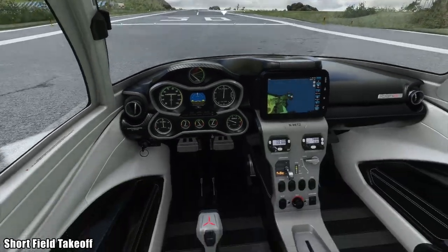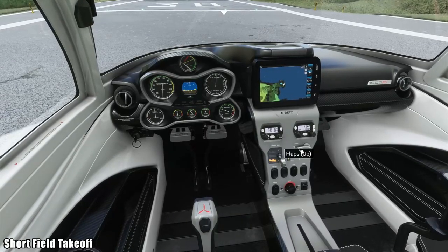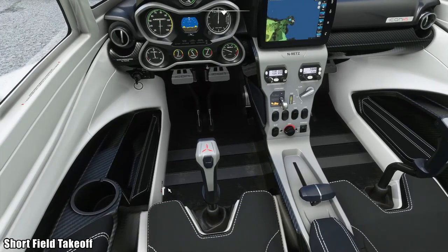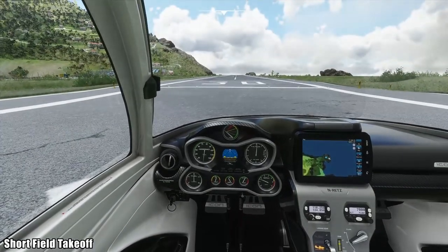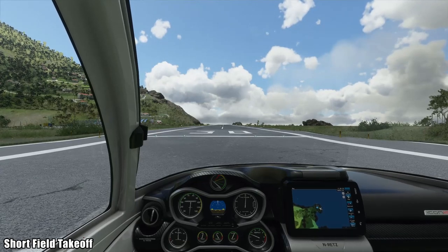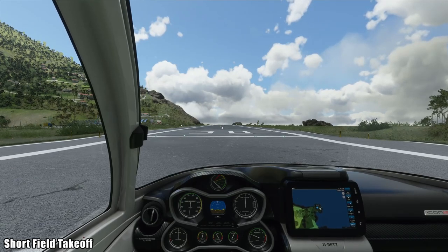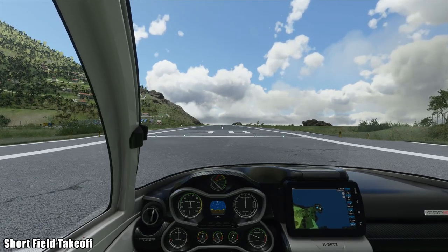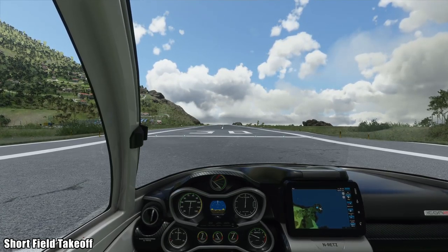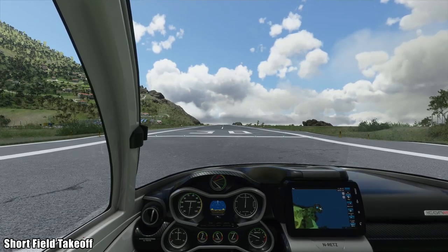Usually you take off with zero flaps if you have the option, but because we're short field, we're going down to flaps 15. We are going to hold the brakes while smoothly advancing the throttle to max. We'll check the instruments to make sure everything is good with the engines, then release the brakes. We should be able to rotate at 45 knots. Landing gear comes up once we're safely airborne and climbing, and the flaps will be retracted once we are through 100 feet AGL.